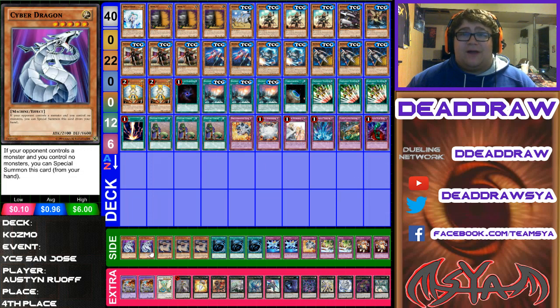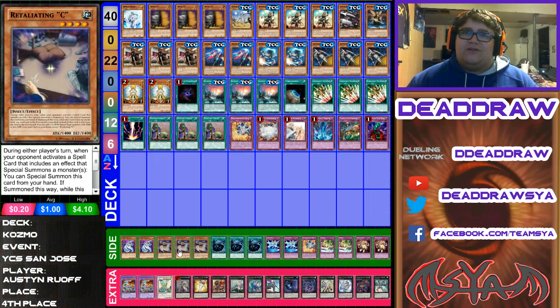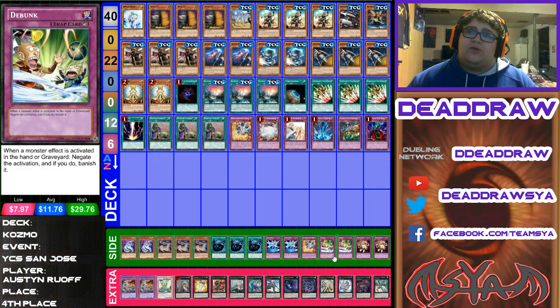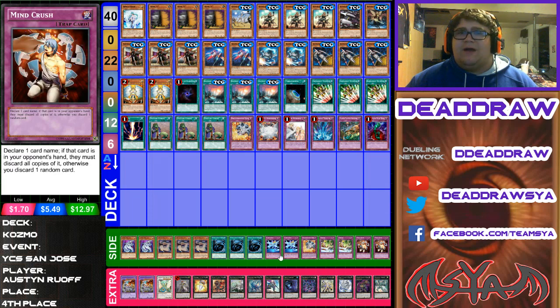Moving on to the side deck: 2 Cyber Dragon — we're going to get used to seeing this. 3 Retaliating Sea, 3 Mystical Space Typhoon, 2 Fairy Wind, 1 Breakthrough, 2 Debunk — I would guess for Siframe or the Mirror. Siframe, the Mirror — this is really good against Honest and stuff like that. Besides that, it's okay against the other stuff; sure, it stops the big ship from coming out, but they're going to add that ship back to hand. 2 Mindcrush — this card's actually really good.